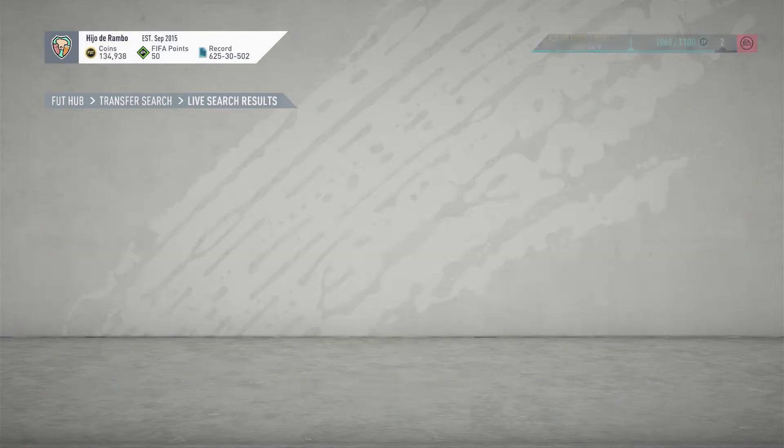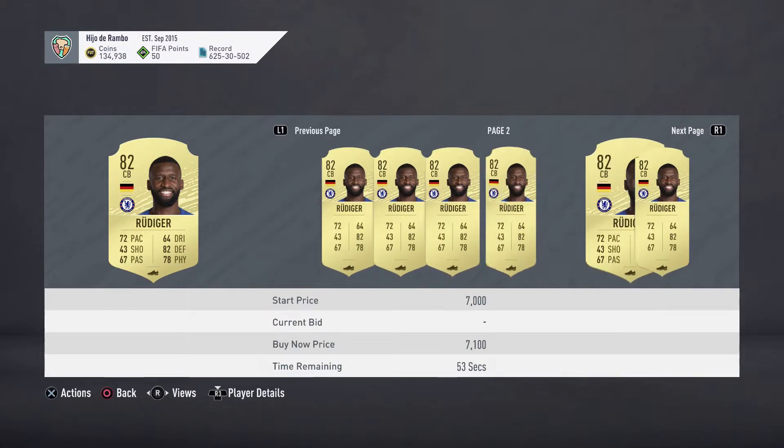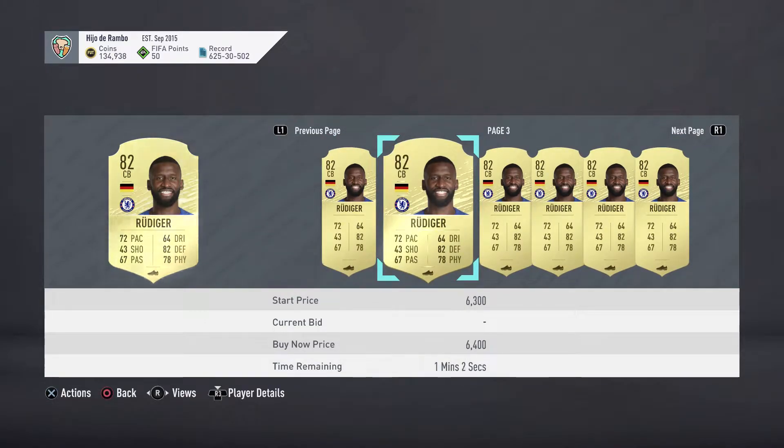We are going to sell him for 1,400, which is an estimate of 80 coin profit on this card. We're going to sell him for 1,200. I don't know how much he's going for because of the Chelsea SBC. Let's go ahead and check quickly on the Footpin app since the price is changing a lot.